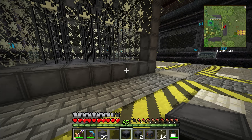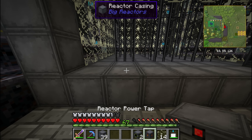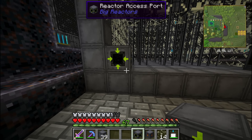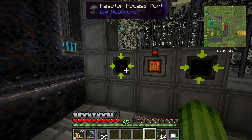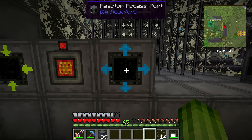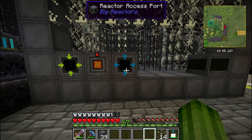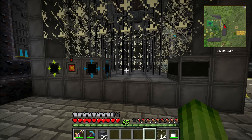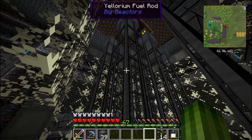These reactors also need a reactor controller. A good spot is on the right side. There are some other things this needs: a reactor access port and a reactor power tap. The access port has arrows pointing inward for fuel input, or you can flip it so arrows point outward for waste product output. That waste product can be recycled into more fuel for big reactors.